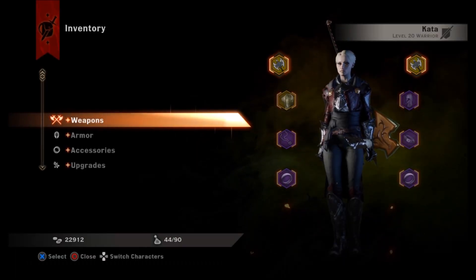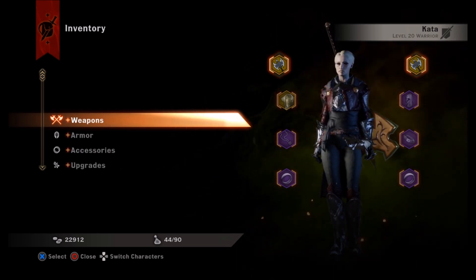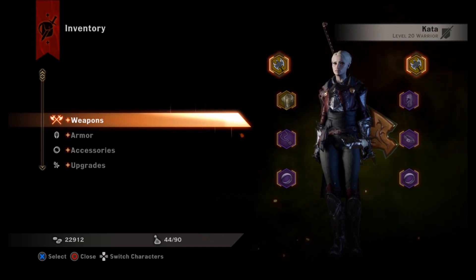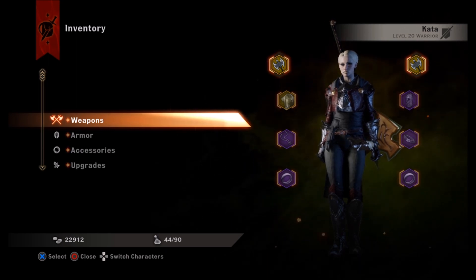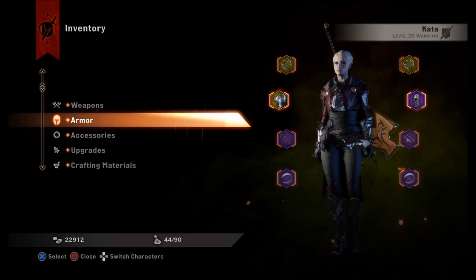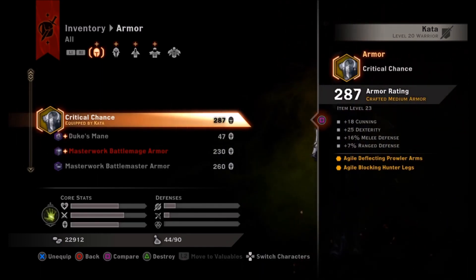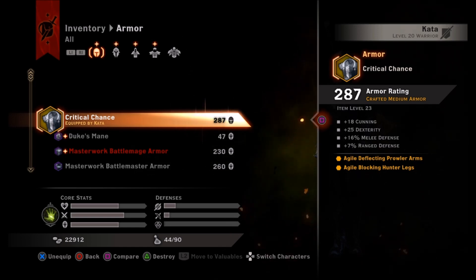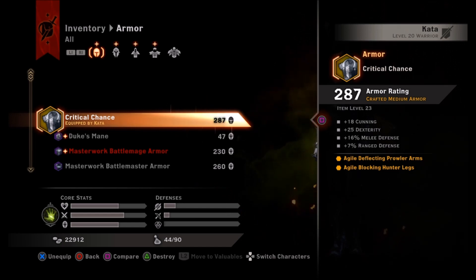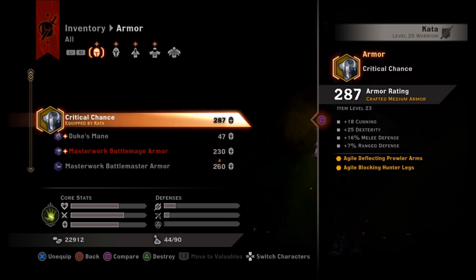With my armor I buffed a little of both. I could lean more toward damage on one part and put a lot of cunning in my armor, but cunning only gives you a return of half a point of critical chance per point. Dexterity gives you a full solid point of critical damage per point, so that works out better. I sunk cunning into the armor itself — the superior prowler set from Hissing Wastes — and dexterity into the arms and leggings for a much bigger return, getting 25% critical damage bonus and 9% critical chance bonus just from armor alone.